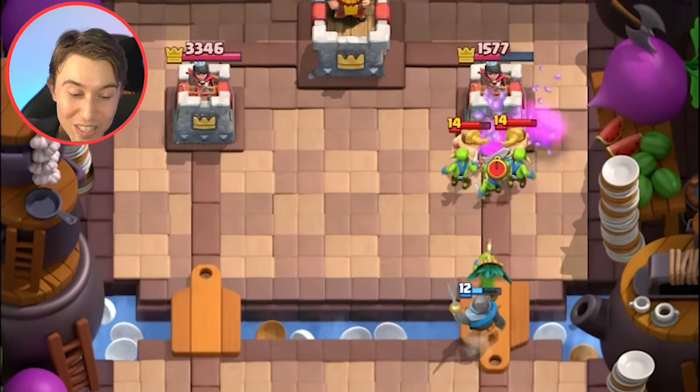Looking pretty good — going in for a Skeleton Barrel on the right-hand side. We know he's probably going for a Furnace. Should we go in for a Dark Goblin? No — the Fire Spirits are still gonna kill it! My Skeleton Barrel died before it even locked onto the tower. That's a joke — he literally looked at it and it died, and the Furnace still gave him value. Even if he misplaces the Furnace, he got value. That's absurd.